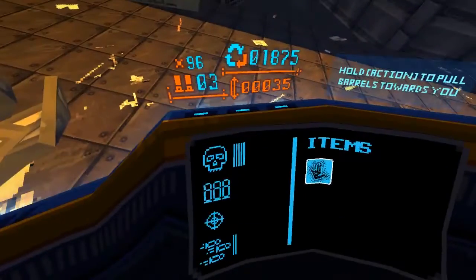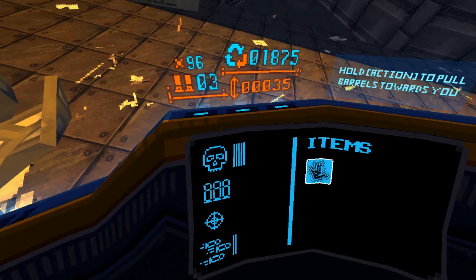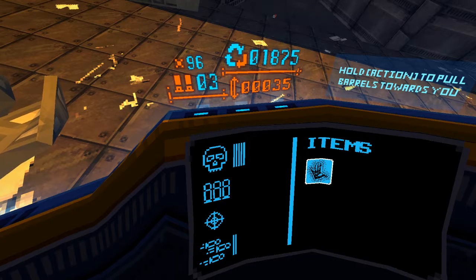If you hold down Z, it'll show you what your current upgrades are — like the skull, the numbers, the target, and the fire. I think that's like critical hits; I don't know what the second one is — accuracy — and bullet speed, and then what items you have.